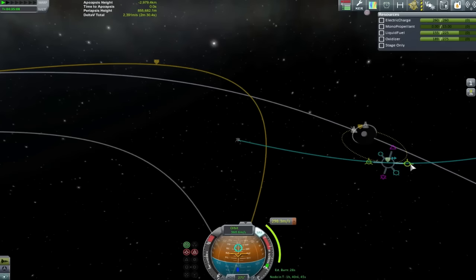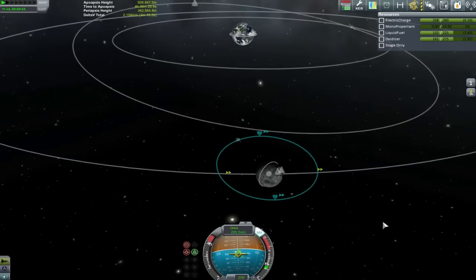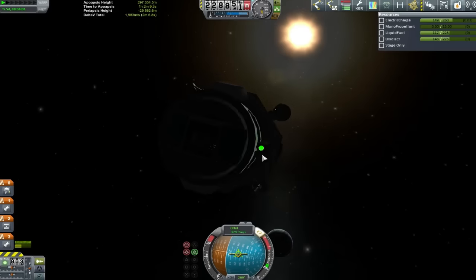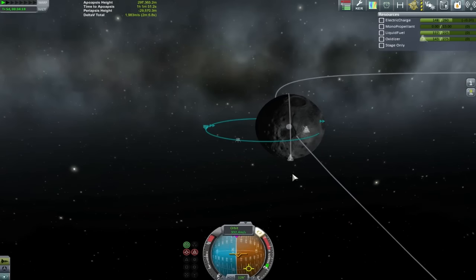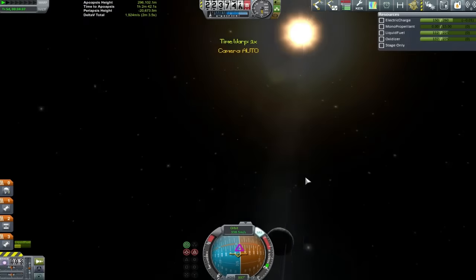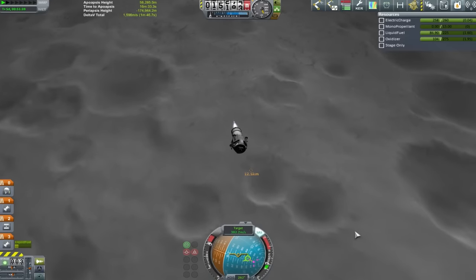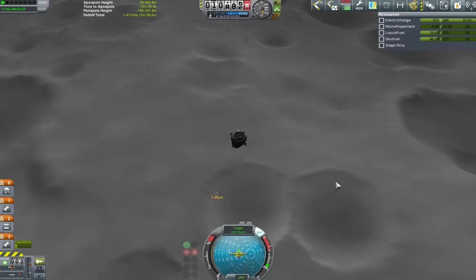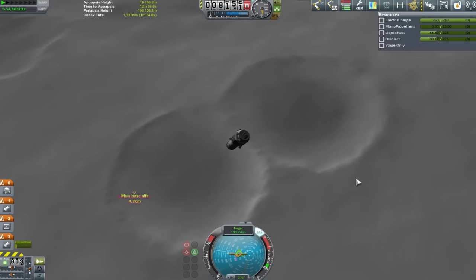We got up, did some staging, moved ourselves up into a circular orbit, and with minimal thought moved out towards the moon. After sticking ourselves into a beautifully circular capture orbit - well, it's a bit eccentric but we'll make do - we found out that being in a perfectly equatorially aligned orbit is not great for meeting the moon outpost. We're about 10 degrees off the equatorial, which is more than dealable with pods this light.